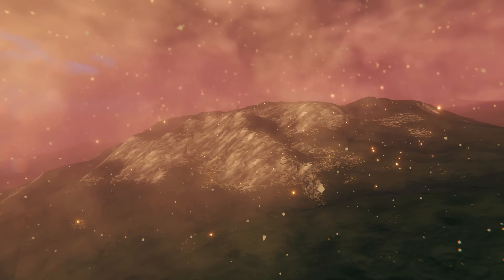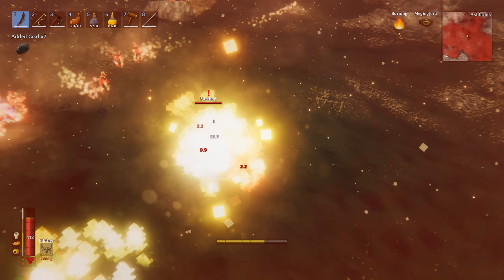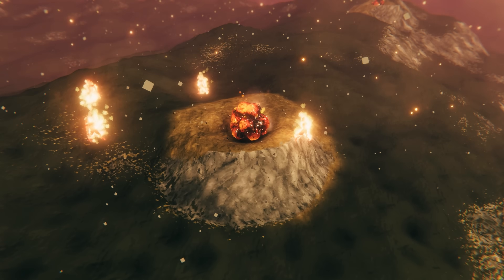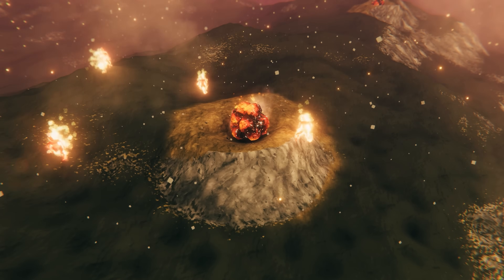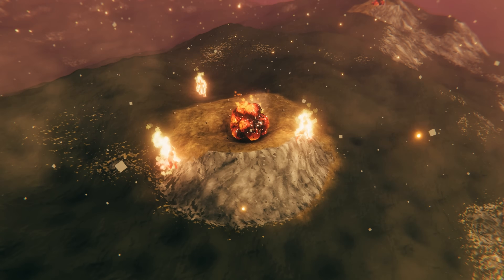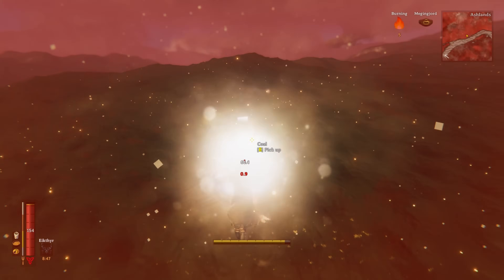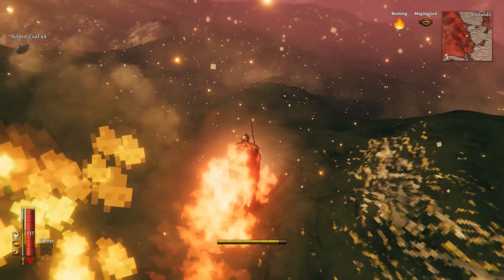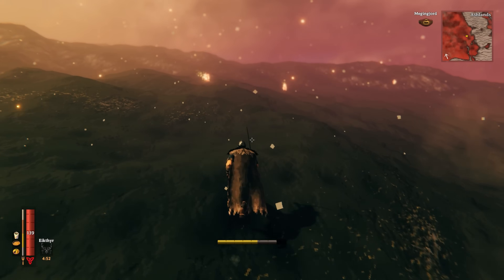Obviously in every biome there is some sort of dungeon content — the place to go where you gather the items needed to summon the boss — and the Ashlands is no different, though it works completely differently. It's much more similar to how it works in the Mistlands. These key areas are some of the biggest difficulty hurdles, especially at first. They contain an extremely high concentration of enemies, and perhaps a high concentration of more difficult enemies — similar to the Fuling camps in the Plains, but a lot more drastic. Once you utilize some of the new mechanics it does make things a little simpler.